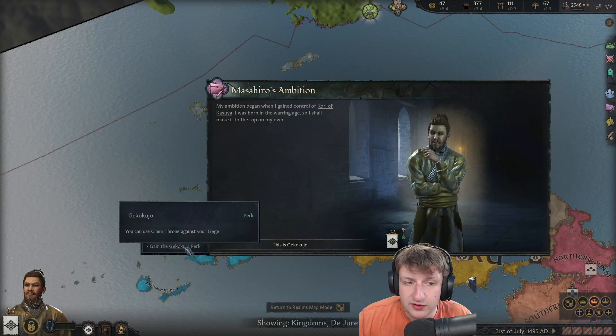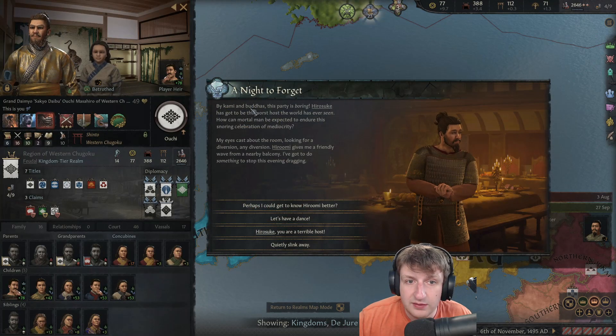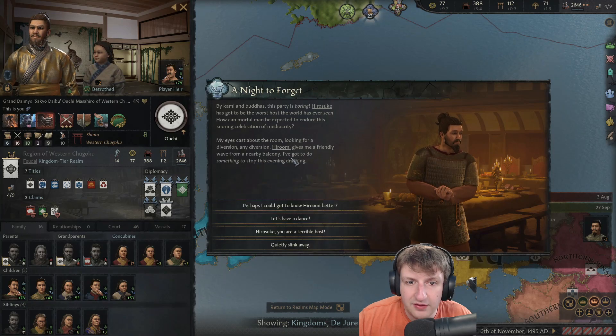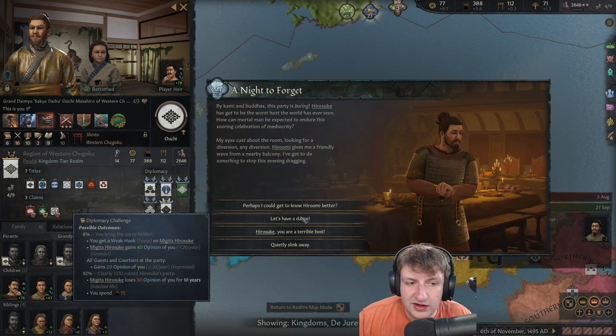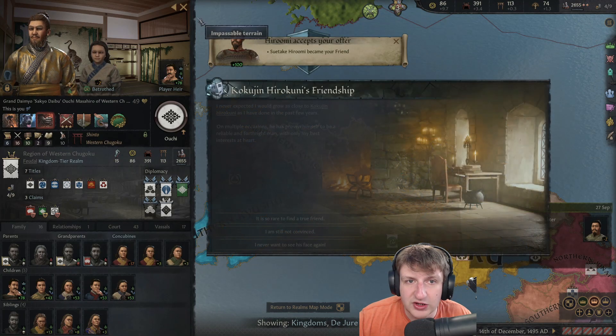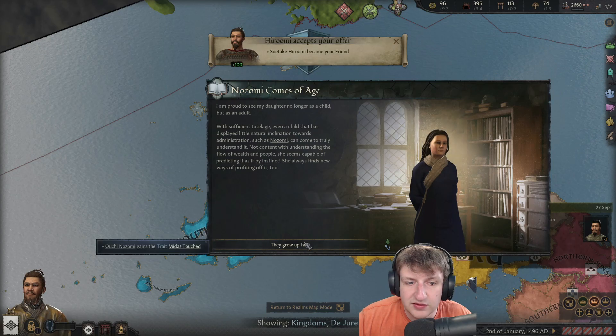We need four more counties for this kingdom. I still have an ambition — we can use this claim against their liege. This party is boring. Let's get to know him better — have a dance. Oh no, bad chance. Let's ask him a question — we become friends, nice! And then I become friends with this guy too. My son becomes 16 — they go so fast.